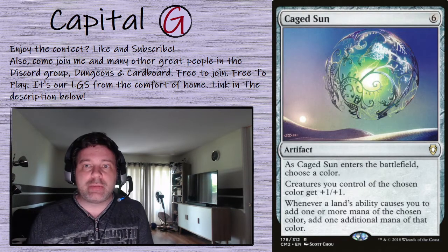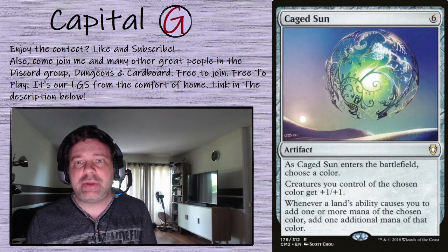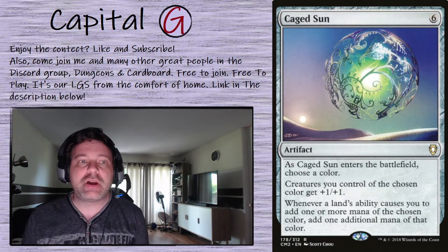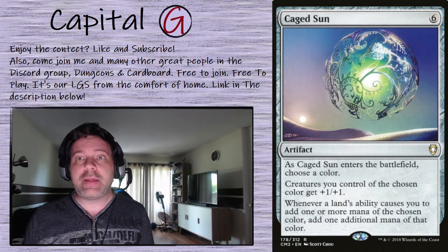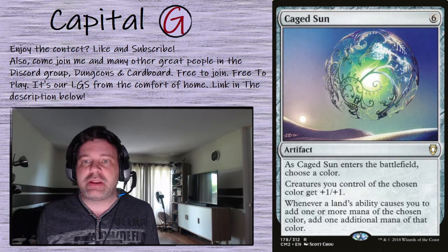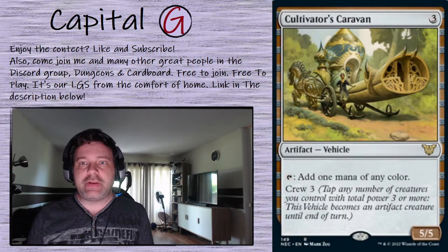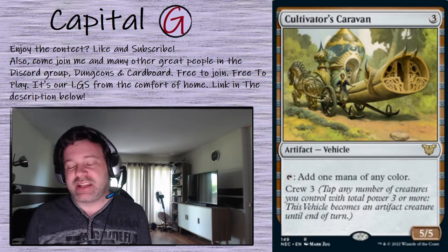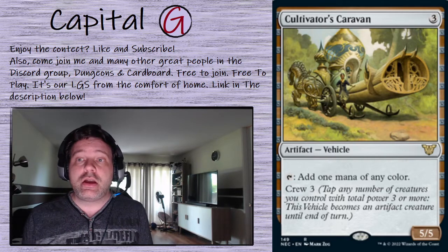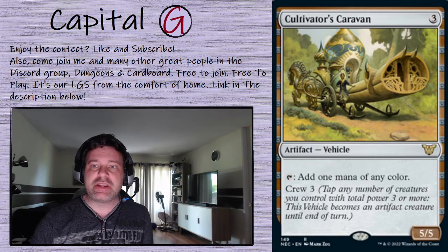Caged Sun: we're playing a mono-colored deck. It isn't as popular as it used to be — six mana is a bit much for the pace of the format — but it's still a great benefit. Cultivator's Caravan: not only is this a vehicle, but it's a mana rock at three. Our curve is low enough that we can blink this out when we don't need it and get more tokens.